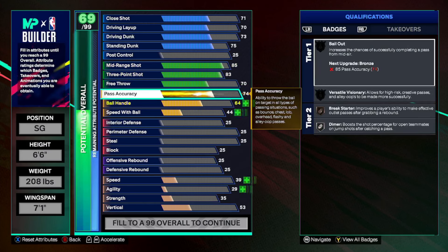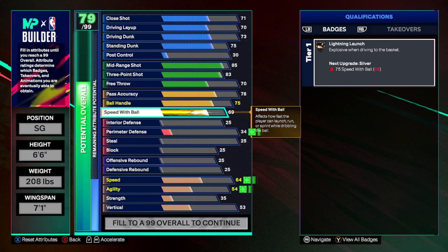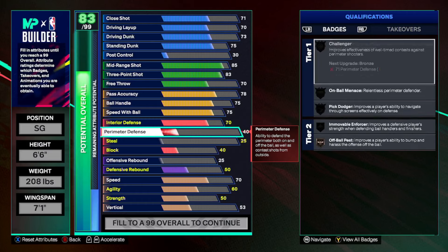With the passing you want to be able to throw some real dimes — we're going 78. You can get away with 65, but I recommend going 78 for versatile visionary, break starter on silver, and diamond ball speed on silver. Ball handle and speed with ball — we're going 75 for both. It's going to get you just enough animations. If you need more, you can always make adjustments. If you get that 80 ball handle you can go crazy — there are more animations; this is just the bare minimum. Speed with ball, we want that lightning launch.